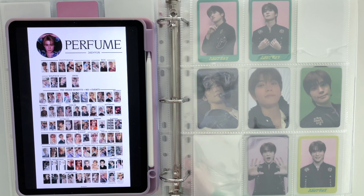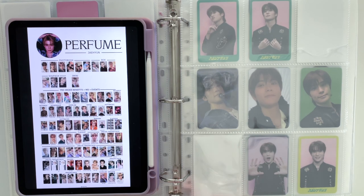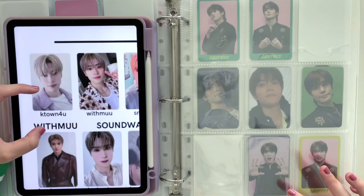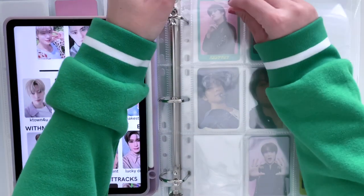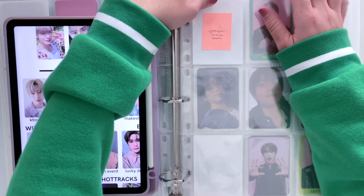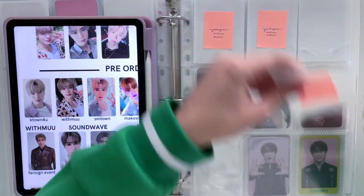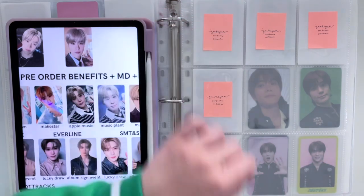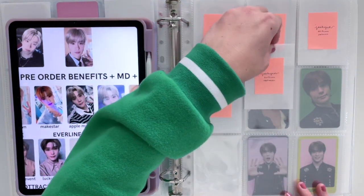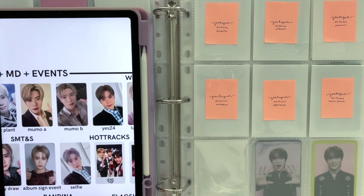I want to go in order of the pops on the template and just put in my fillers. I've made more fillers because I'm going to collect him a little more extensively for this era. Starting with the first row — these are all pre-order benefits. I had these laid out correctly to begin with: K-Town, With Mu, SM Town, Mix Star, A Couple Music, Music Plant, and then both of the Mumo photo cards.